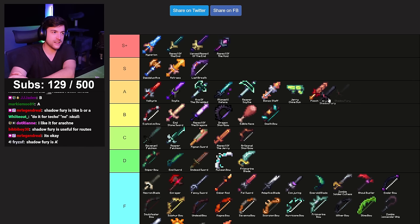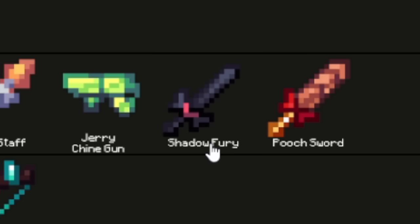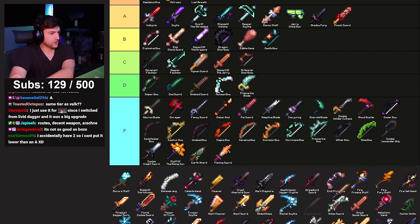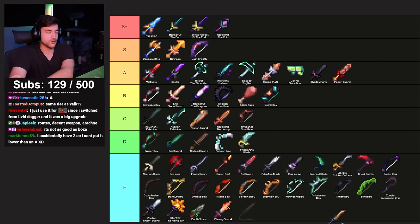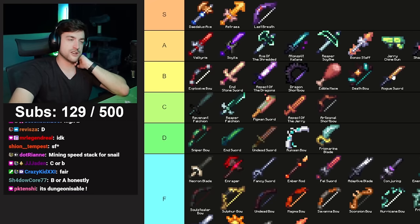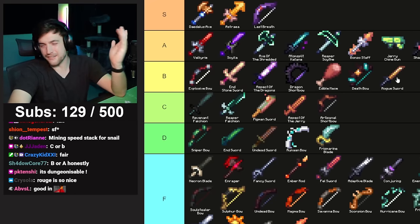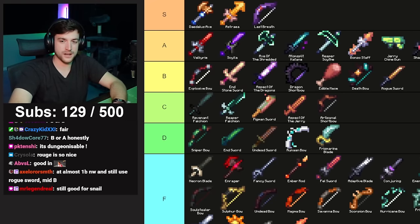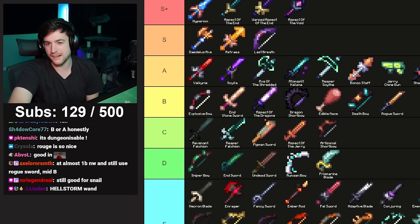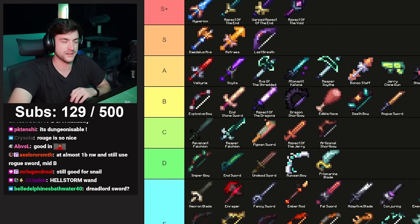Rogue Sword — the bingo player's favorite weapon unless they go to bingo splashes. Basically only used in the early game to get speed before you have god potions. It's dungeonizable, dungeon speed as well. I kind of like it in B tier — for early game dungeons it's inoffensive. But if you're struggling with speed in dungeons and you're not super early game, you should be dedicating tuning points to speed.